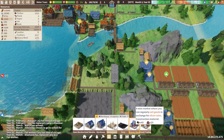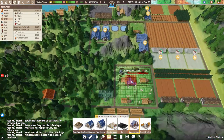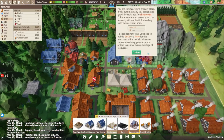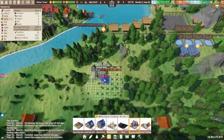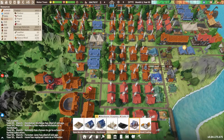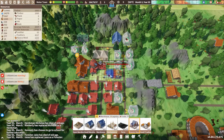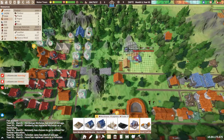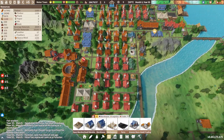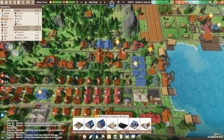Grocery store — a mini market where you can regularly sell goods in exchange for silver coins. Just a little bit of wood and iron ore to get this going. It's a teeny little building and it's going to fit right in. We'll do a couple over here as well — that's our third one. I'm not sure how big their range is, so we'll see if that's going to be enough. I might need to put another one up in this area.